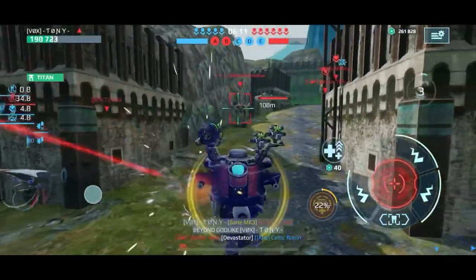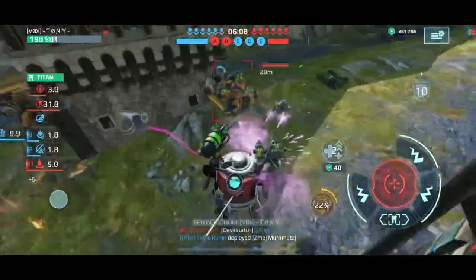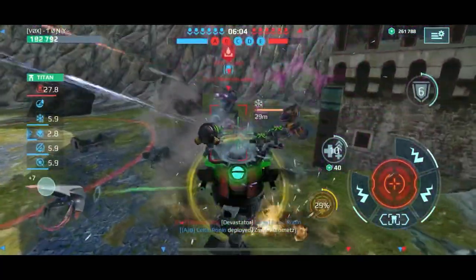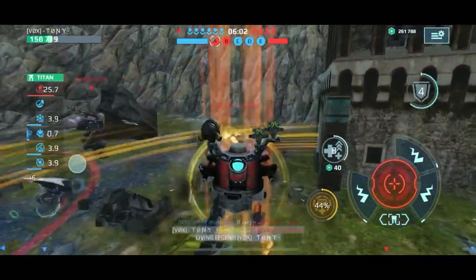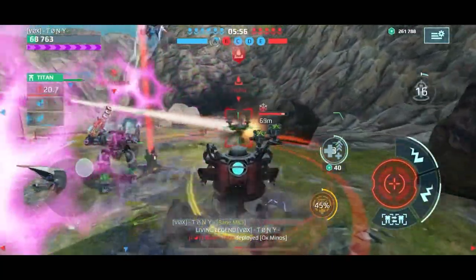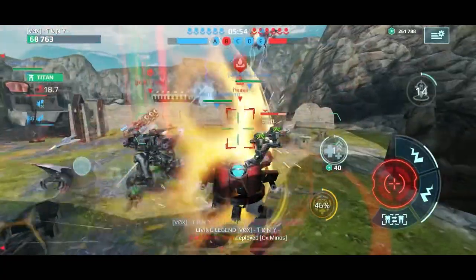I wanted to teleport to that guy but he went into stealth — couldn't get him. Teleporting onto this Ravana — can we take him out? Oh come on, he goes into his ability at the last second. Boom — we get the Living Legend! Yes! Redemption — we got it!